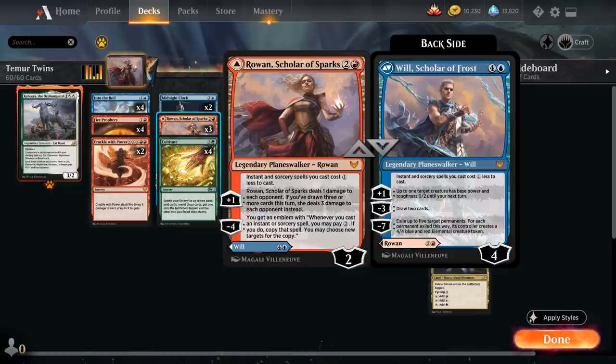The plus one deals one damage to each opponent, and then the minus four ultimate, which we can reach pretty quickly, gives us an emblem saying whenever we cast an instant or sorcery spell we may pay two mana, and if we do, copy that spell and choose new targets for the copy. We also have the flexibility of playing Will, Scholar of Frost for five mana, which has the same passive ability and we're mostly going to use for the minus three ability to draw two cards, and can also shrink opposing creatures into a 0/2 until our next turn with the plus one.